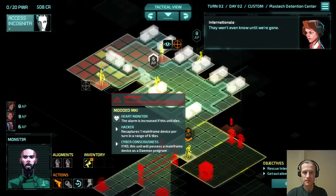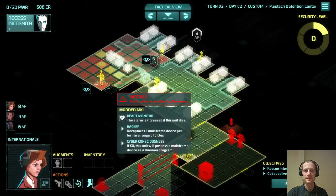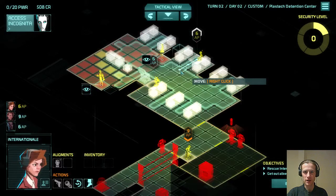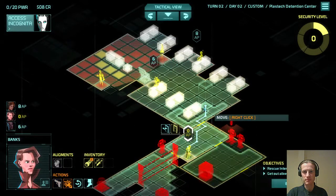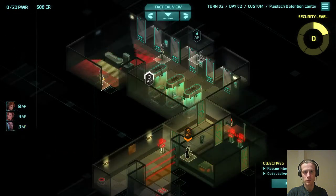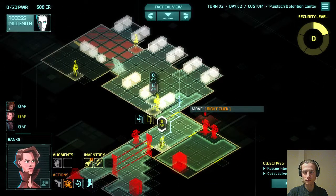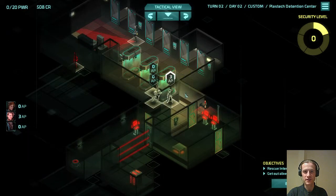We'll bring Banks up here. This guy's definitely stationary as well. This shouldn't happen — they should never put a stationary guard facing a wall. It will be possible for us to steal from both of these guards, but it's not a priority. We can send Banks up. Probably worth doing that. We don't need Monster and Internationale in this area. I think we want to be stealing from these so that we don't have to come back to this area.